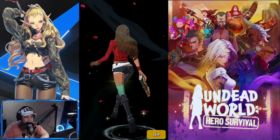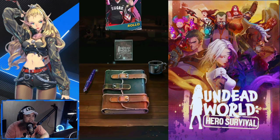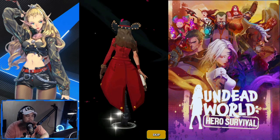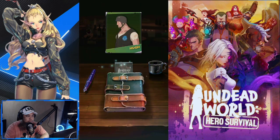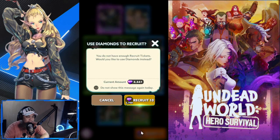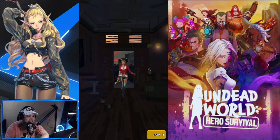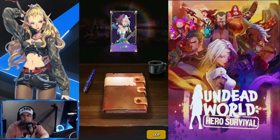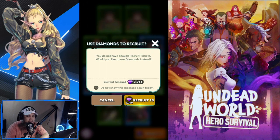No blue book this time, skipping the animation. None — not very good, three more pulls to go. Also not a blue book — it's Murray again, I have a lot of copies of Murray. Last two summons coming up. Single clicks — it's Lita. Not what I wanted, but at least these are heroes I can level up.